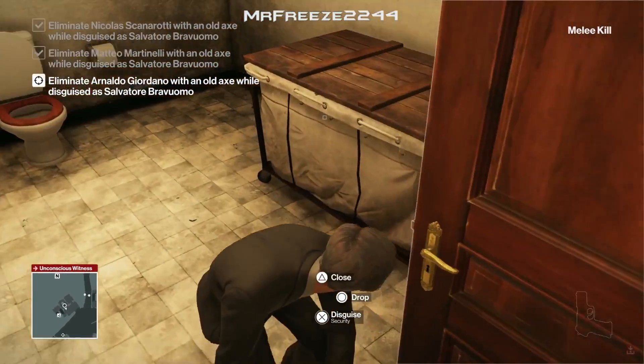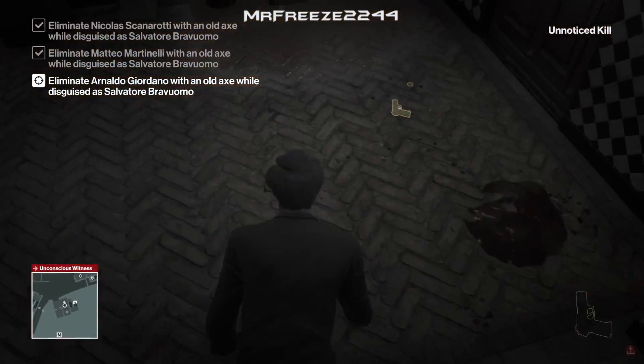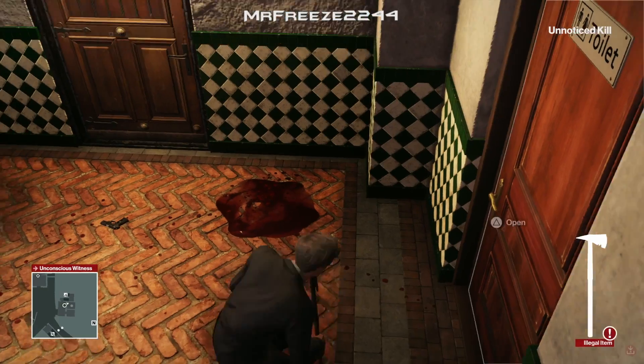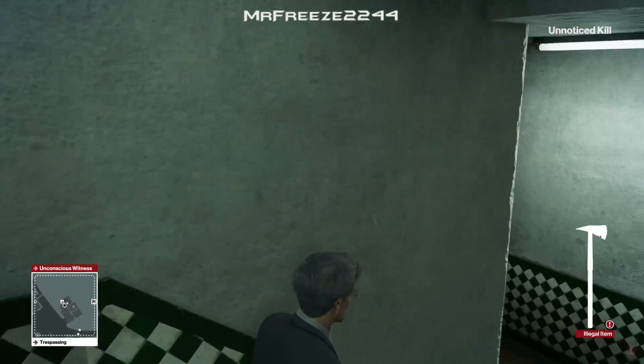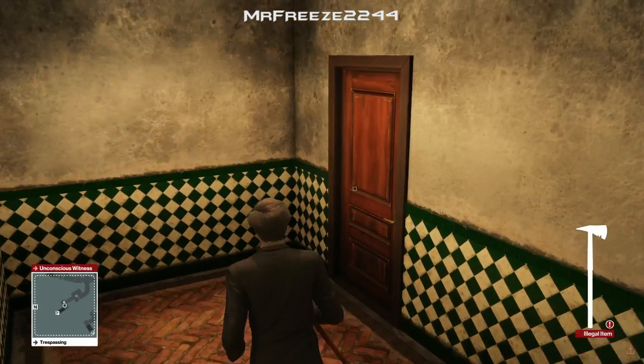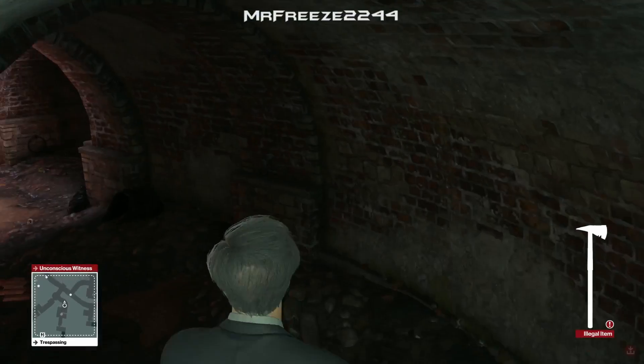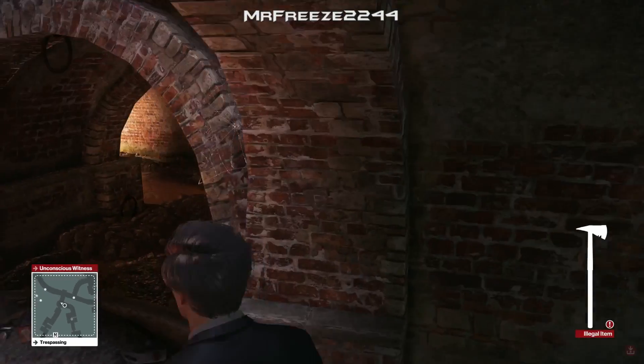Even after you've killed him, with all these conditions you've still got to shred the body at the end. I don't know why — it's completely unnecessary for level 5 in my opinion. After taking out the second target, make your way back through the sewers. There's another problem though: Luigi is in the way. You can either throw a coin as a distraction or wait for him to come over.